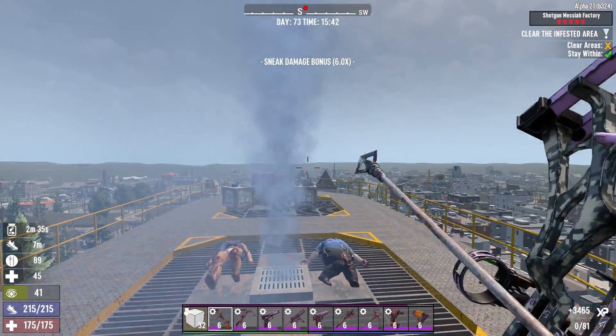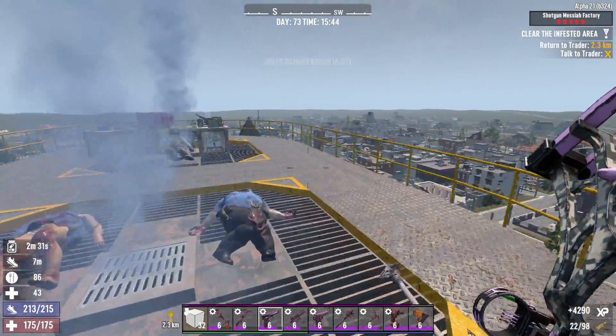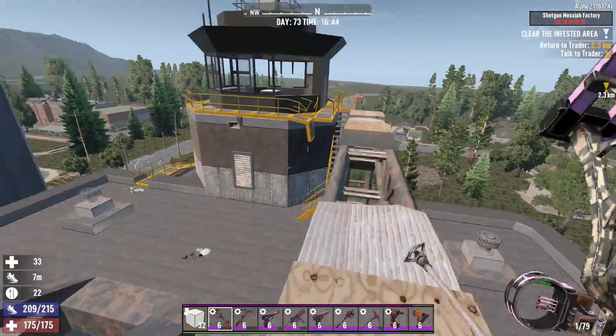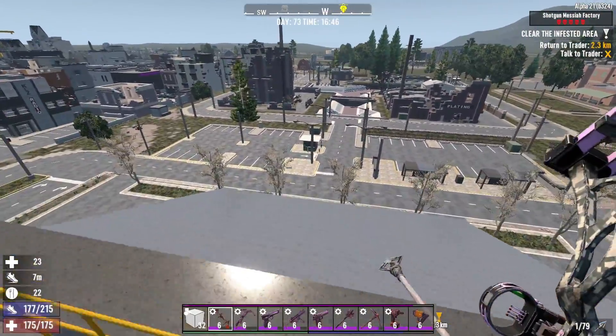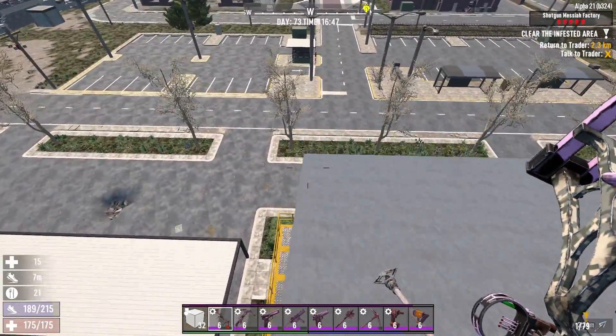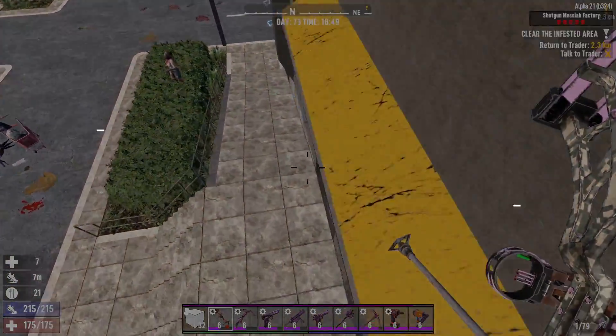You just cleared Shotgun Messiah Factory. Loot as much as you want and then drop down floor by floor to your vehicle. The number of trigger spawns is not as many as Sham Wave Factory, but the amount of each spawn is a lot, so be careful. That's it for today. See you in the next video — Pop's and Peel Factory. Bye bye!